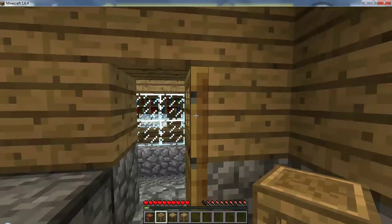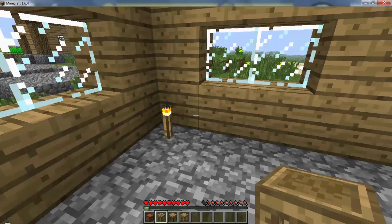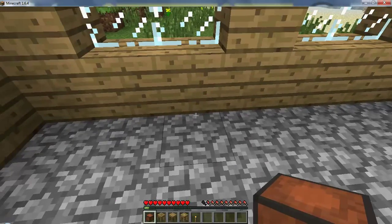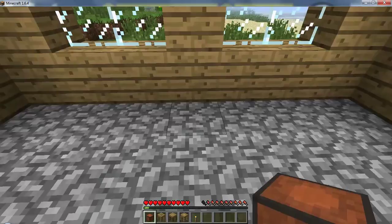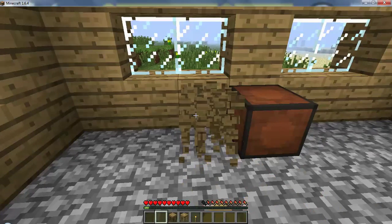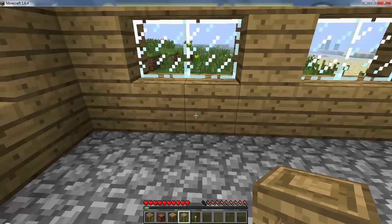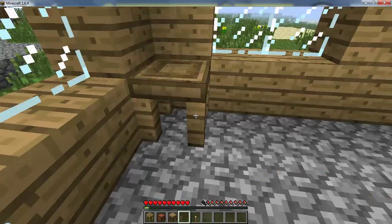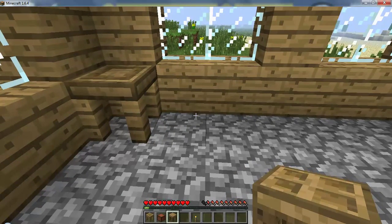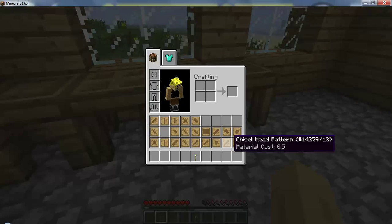We really need to go mining at some point because we need precious metals, which is going to be a very important part. This is the stencil table so it can go right here because this is where I make the stencils — it's not going to be needed right now. The part builder and the tool station — that's probably where the pattern chest needs to go.